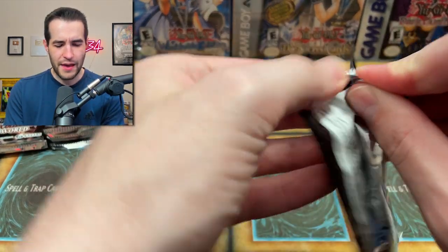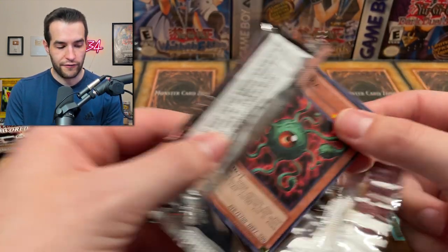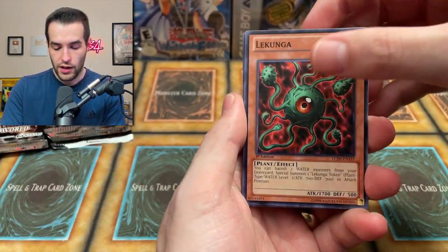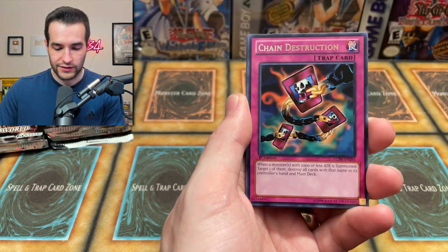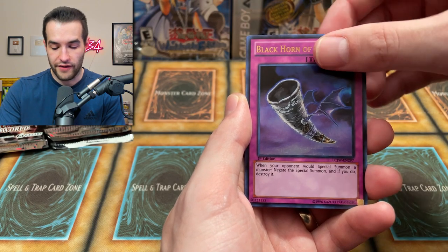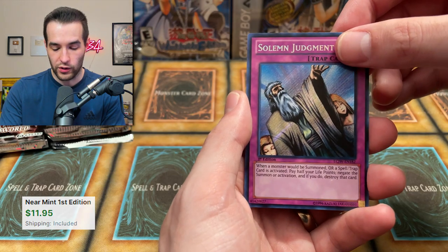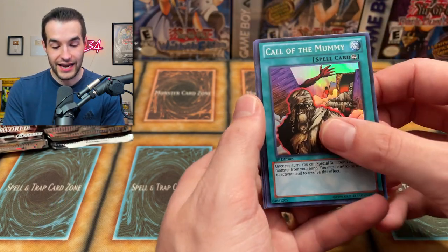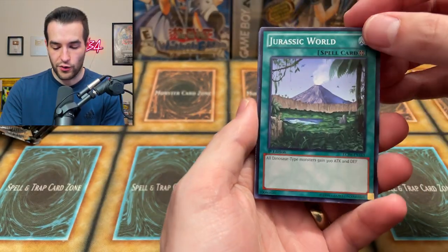Next pack — we're getting down to maybe like eight packs left. We're definitely under two full boxes left, which is pretty cool. Lacunga — that's an old card. Fiend Mega Cyber. Swamp Battle Guard — also in the newest OTS. Chain Destruction. Black Horn of Heaven. Solemn Judgment number two — maybe we'll get one more and get a playset. And yet again, the tenth Call of the Mummy. Let's see if we can get that Gate Guardian or another Gatling.